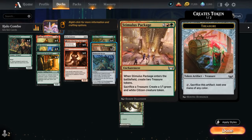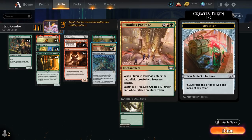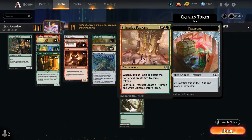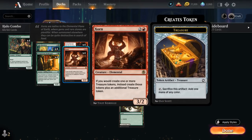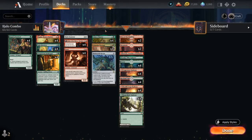We can make a 2/1 token thanks to Maskwood Nexus turning our citizens into dwarves. Make a second 2/1 token — that's four power, enough to crew Ezeka's Chariot, which makes two treasures thanks to Magda, which can turn into two more tokens. You can see where this is headed: we can eventually get Zorn in play, turning those infinite tokens into infinite treasures, and then get Halo Fountain to also win the game.